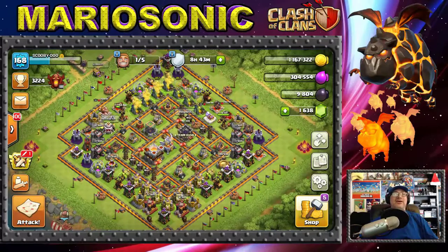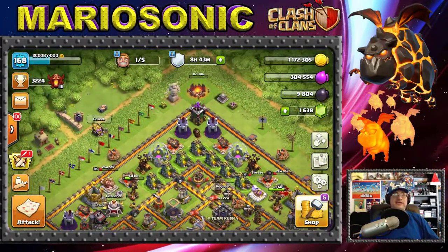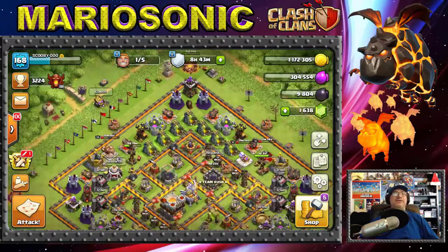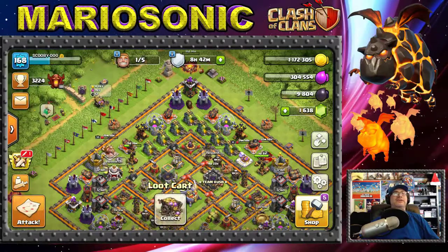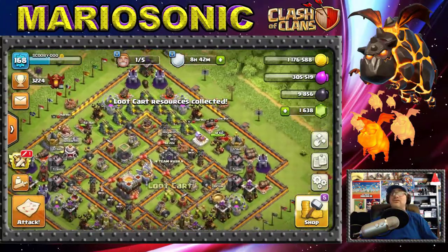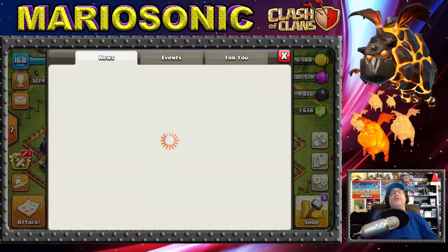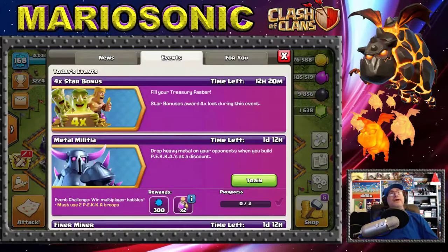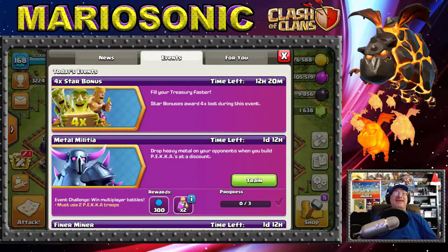Don't forget to collect that dark elixir! Let's pan back out. I hate losing but it does happen. Let's collect that gold. I did say we were going to take a peek at the events. The 4x star bonus is really cool — I was getting like 2.3 million gold and 2.3 million elixir from it. That was just craziness!